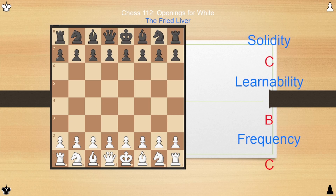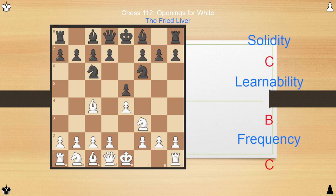Moving into C tier, the first opening is the Fried Liver. The Fried Liver goes: E4, E5, Knight F3, Knight C6, Bishop C4, Knight F6 — and now the key move is Knight G5, attacking the pawn on F7. The Fried Liver is well known among beginners. Solidity is a C — not completely terrible, but quite bad. More advanced players might expect an F for solidity, but White isn't completely lost here.